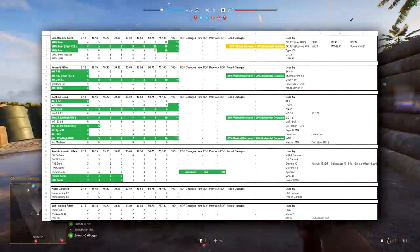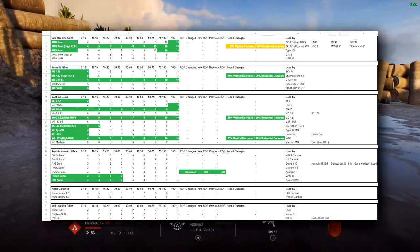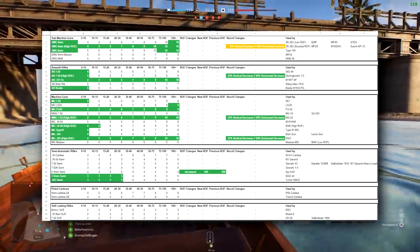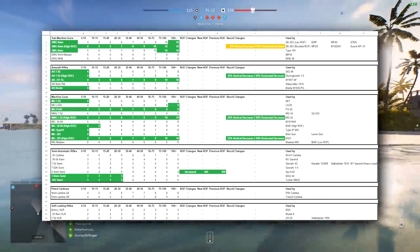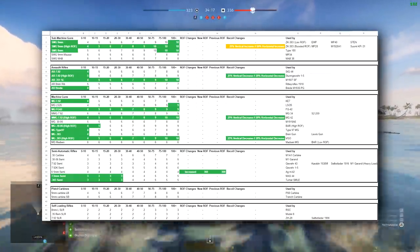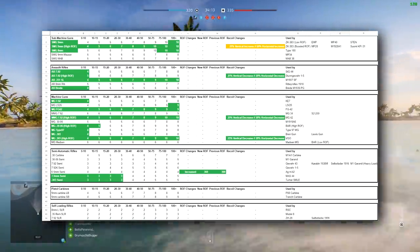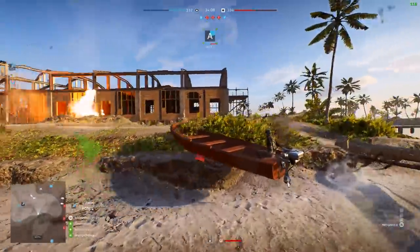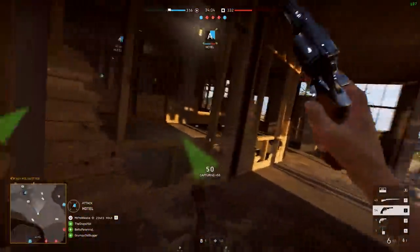On this spreadsheet I'm showing on screen right now, any of the boxes highlighted in green means the Bullet to Kill values of that weapon at that range have been reduced, meaning the gun will have a little bit more power. Some highlights are the STG getting its 4 bullet to kill back between 0 and 10 meters, the high rate of fire SMGs — the Tommy gun and the Suomi — and weapons like the MG42, the VGOM MGs, the FG42, and the LS26, they're all being buffed.